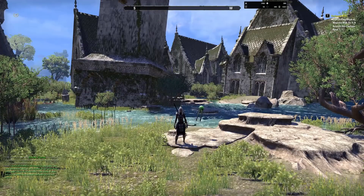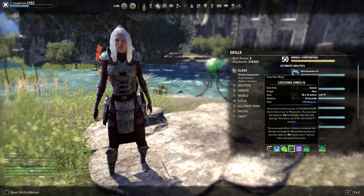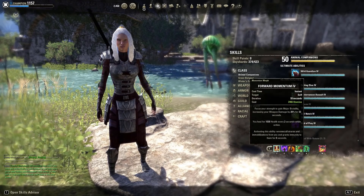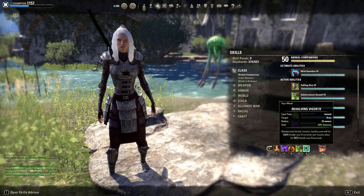Now let's quickly go through the skills. On back bar I use Ice Fortress, Snatch, Leeching Vines, Shimmering Shield, Green Lotus, and the Healing Ultimate. Front bar: Momentum, Bird of Prey, Reverse Slice, Subterranean Assault, Vigor, and Dawnbreaker.